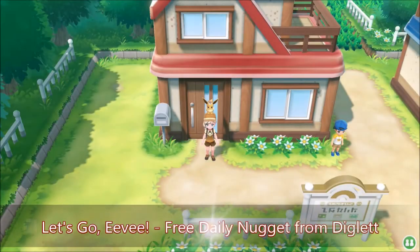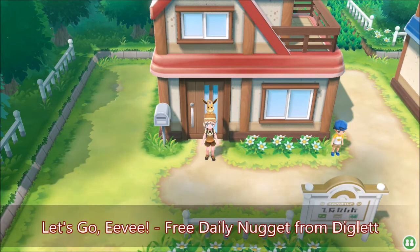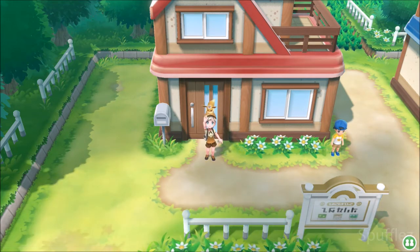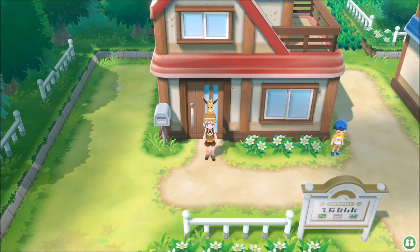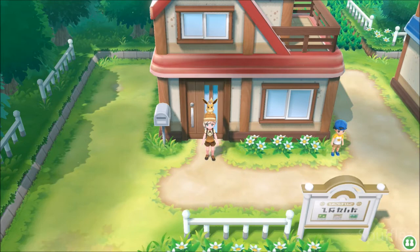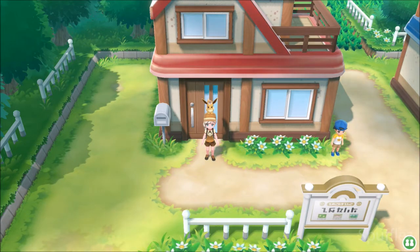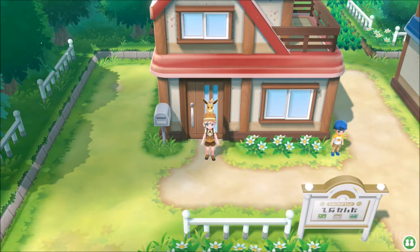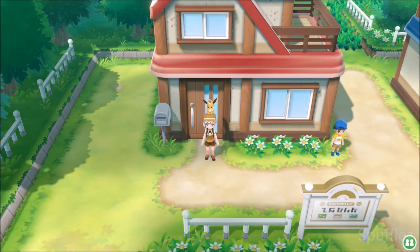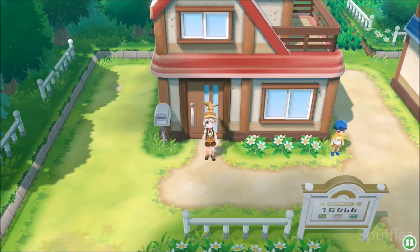Hello everyone! Today I'm going to be showing you how to get a free nugget every single day in Pokémon Let's Go Eevee and Let's Go Pikachu. Once you have made it to Fuchsia City and you have given the GO Park Complex Warden his golden teeth, he will reward you with the secret technique Strong Push.